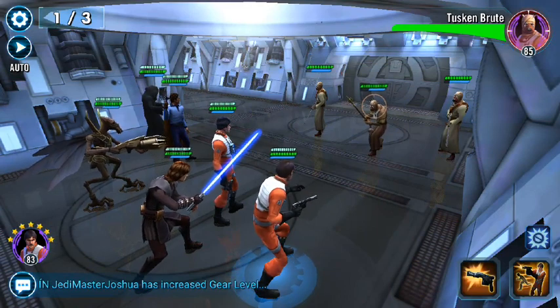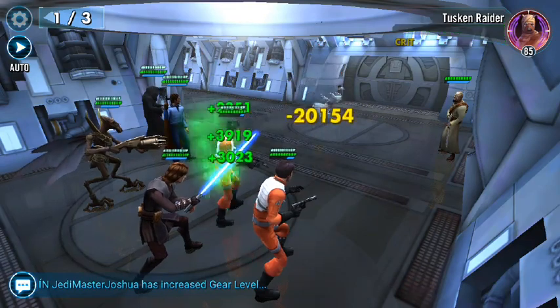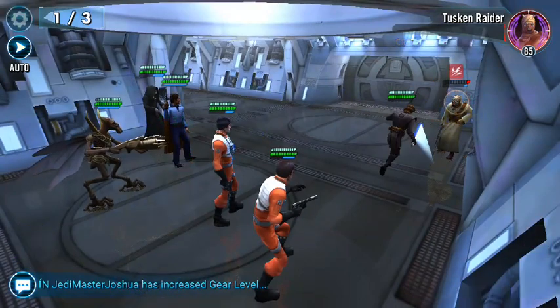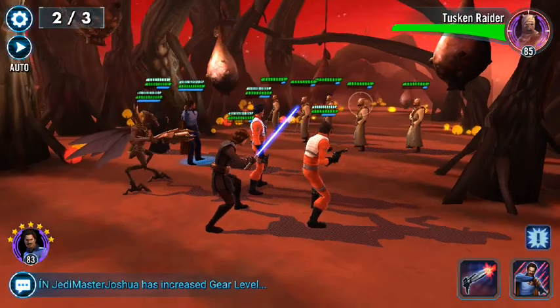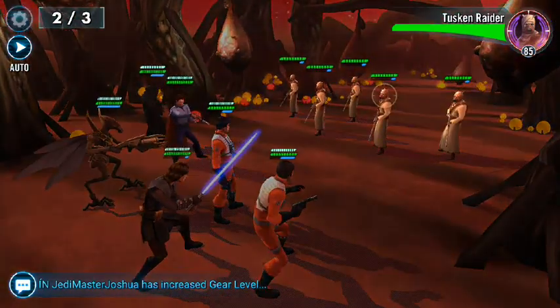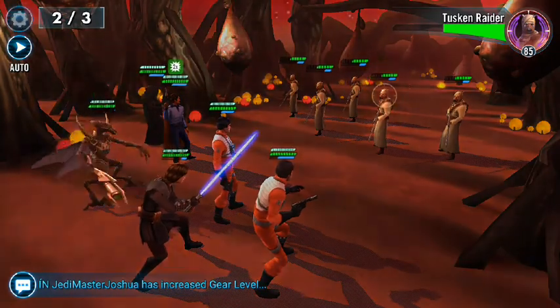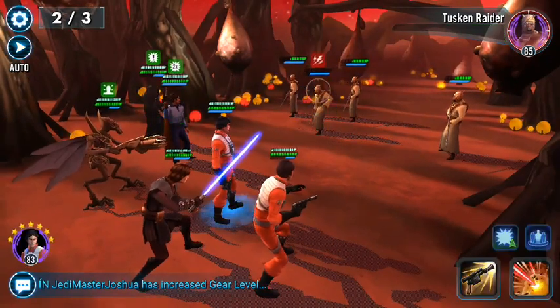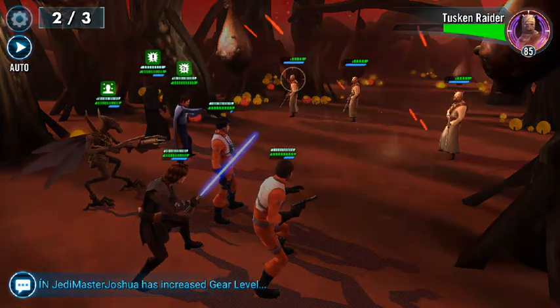Let's take out this Tusken Brute — I think he's just worse than the other two. I'll only get one hit; the synergy goes away when there's only one of them. Looking good so far. Now with this, I think I am going to taunt so all of their wrath goes towards my one character. And I didn't even need it — I used my taunt.